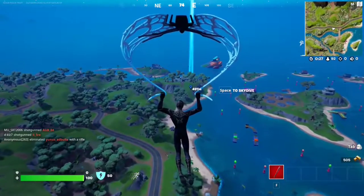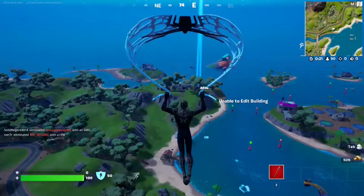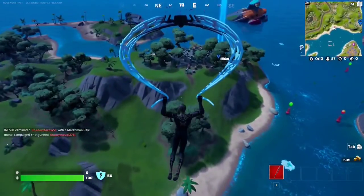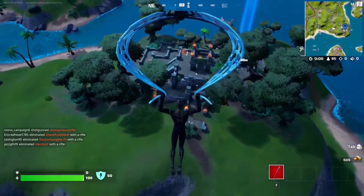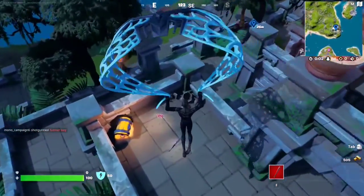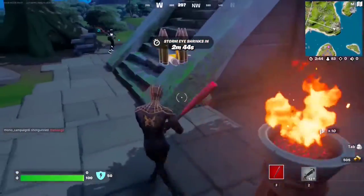For this Snap quest, it says you have to collect tower tokens at The Ruins. If you don't know, The Ruins is the name of this POI. Make your way over there and we'll find the three tower tokens — they're pretty easy to find because it's a very small POI. The first one is literally in the middle — that's tower token number one. Tower token number two is going to be all the way over here.